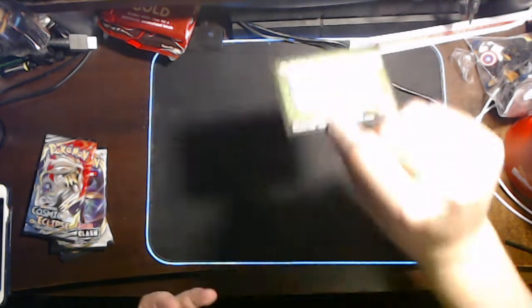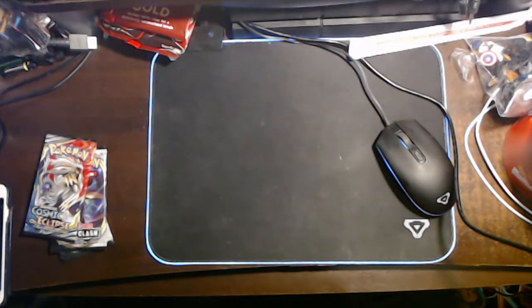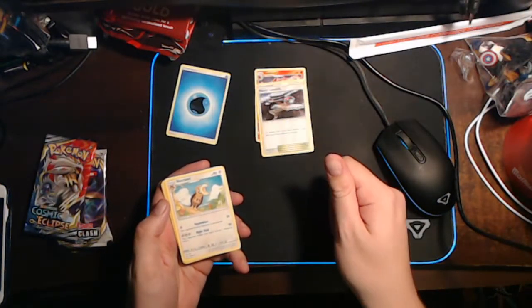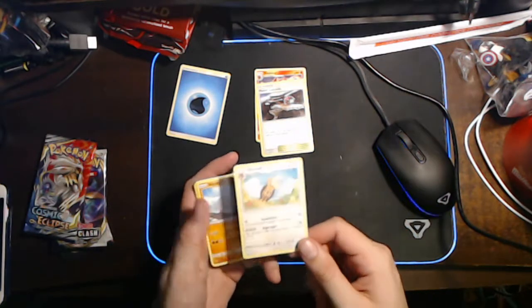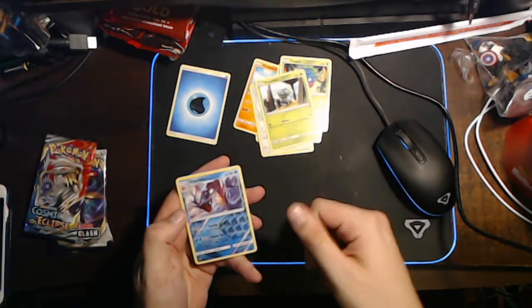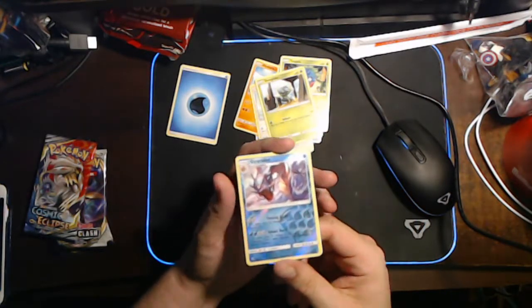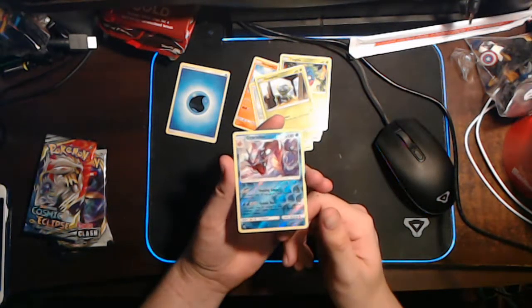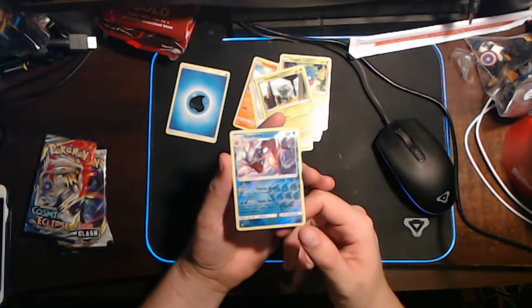And it's a full green. 1, 2, 3, 4. We've got a Water Energy, a Simsear, a Lana's Killer, an Octillery, a Rhyhorn, a Sandygast, a Hoothoot, a Tangela, a Jolteon. Ooh — Reverse Holo Gyarados. That is absolutely beautiful.